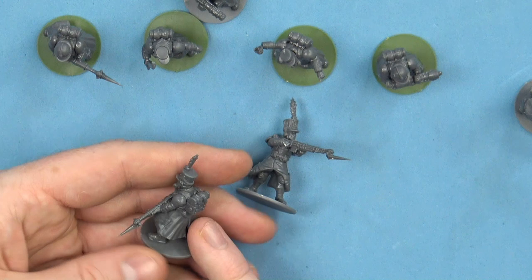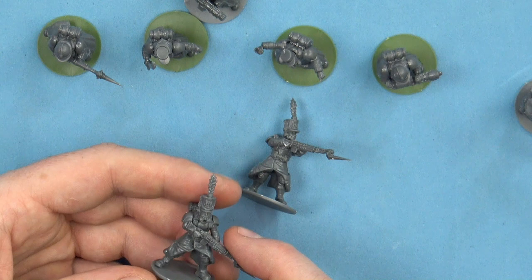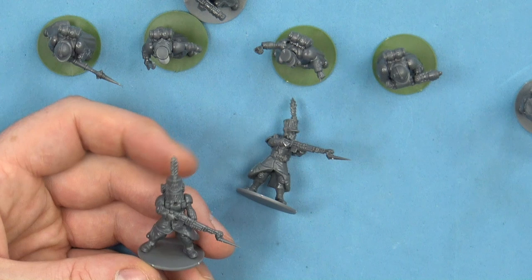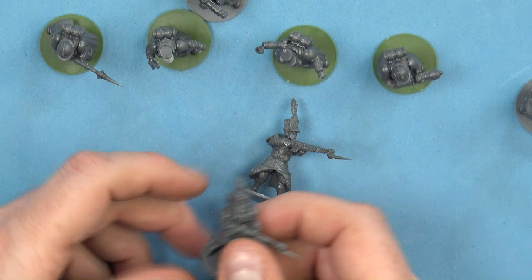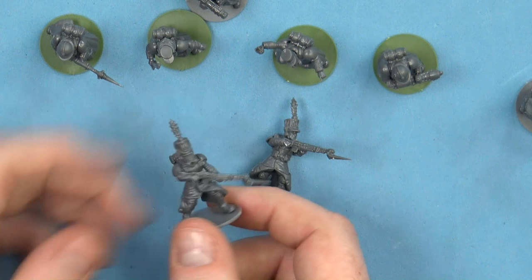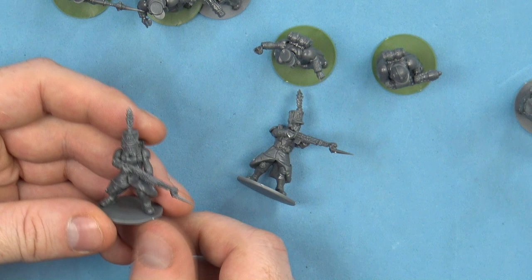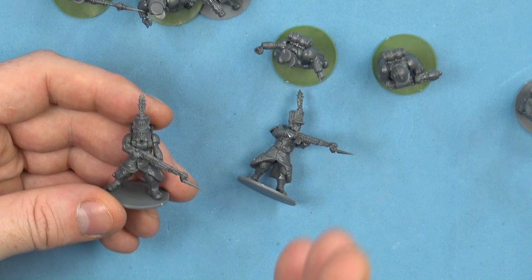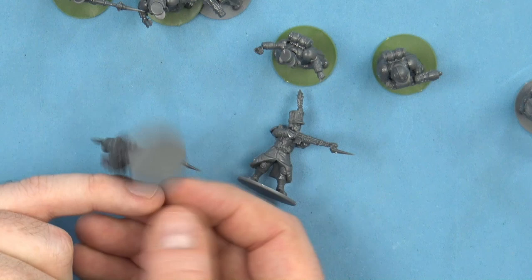Detailing the actual bodies themselves — the seam line runs along the middle of the body so there'll be a bit of cleanup, but it's easy to get to. The legs themselves blend into the back of the greatcoat they're wearing. So if you want to paint the back black and you're using something like contrast paints or inks, you'll need to go in afterwards and tidy those up. The detail isn't gouged in, which I'm quite happy with. I'm not a fan of extreme detailing because if you were to blow these miniatures up to life size, this would be realistic, whereas something with very carved detail just looks out of place, even on 28mm. As you can see, they've got their greatcoats pegged back or pinned back out of their way.